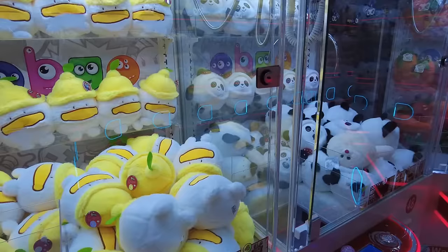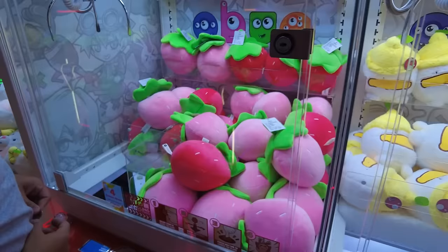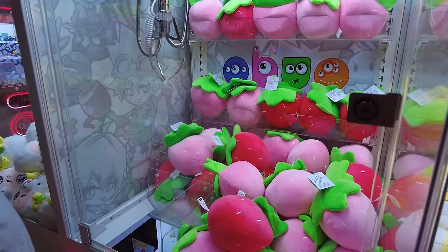We had a hard choice, but this is a good shape, so Spencer wants to try it. He's going to try for the darker strawberry in the back. Sometimes it's hard when it's all the same thing in the claw. But this is a good shape because you don't have to worry about how to line it up too much. Anything that's round, you just have to center it — you don't have to worry about balancing it in the claw or a leg or an ear getting in the way. These are just nice to play sometimes.